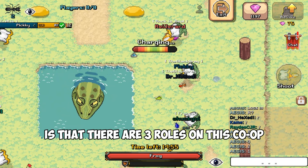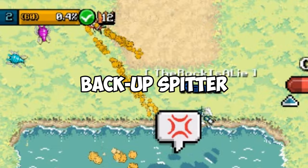The first thing you need to know is that there are three roles in this co-op: Attacker, Main Spitter, and Backup Spitter.